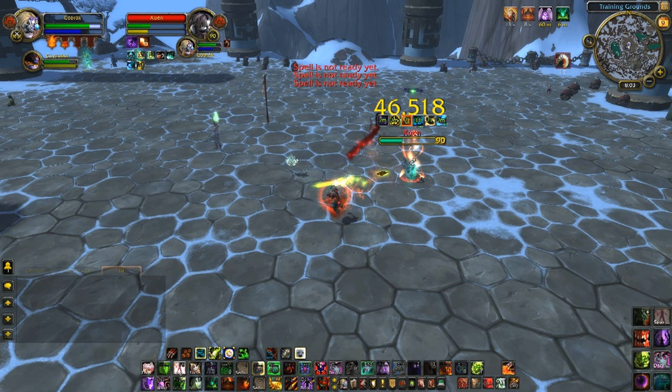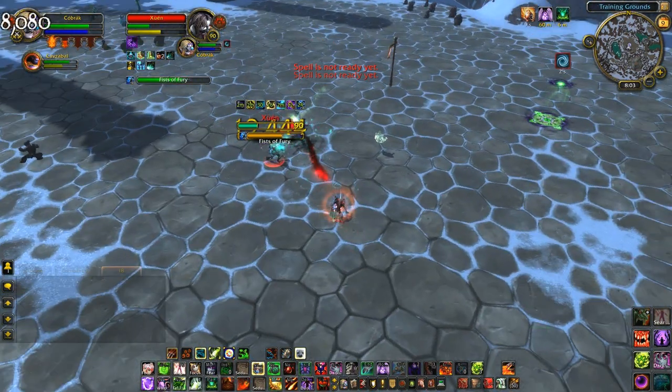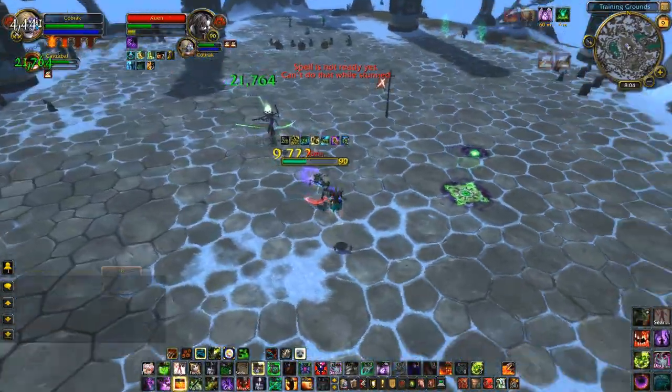Now contrast this with the first duel where my opener was countered. Using a Dark Soul and my short cooldown control abilities early, I've managed to force Nimble Brew, a trinket, and Diffuse Magic already from Zwen. He's going to connect to me here, but I still have all of my survival cooldowns ready to go, so it's just a matter of existing until I can land my control abilities again while bursting with my second Dark Soul.